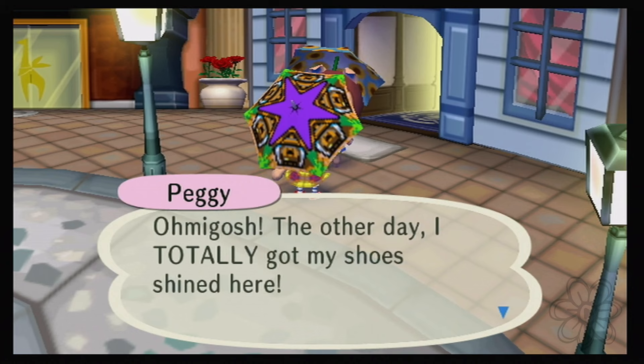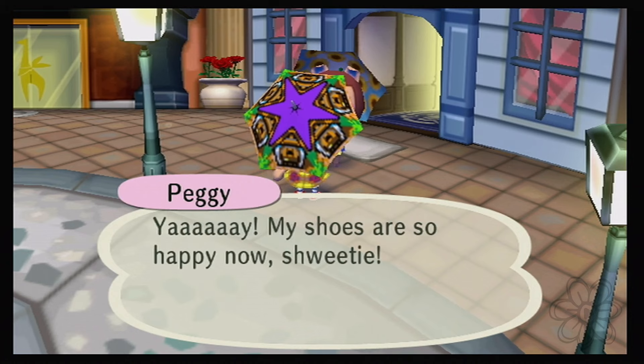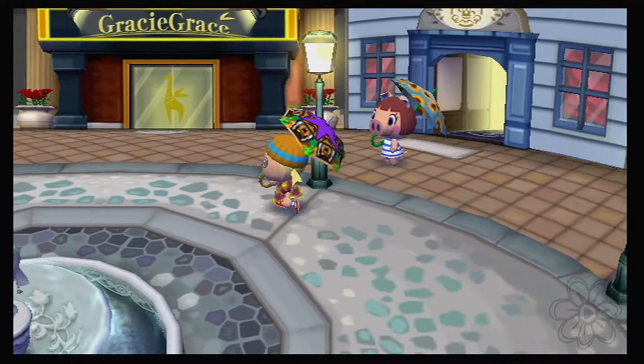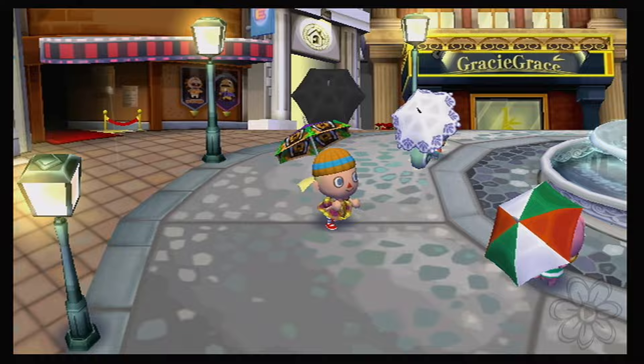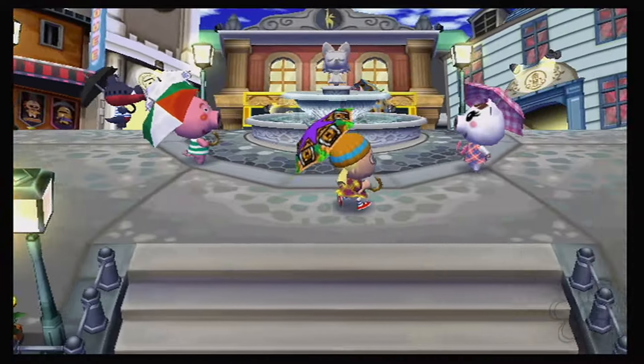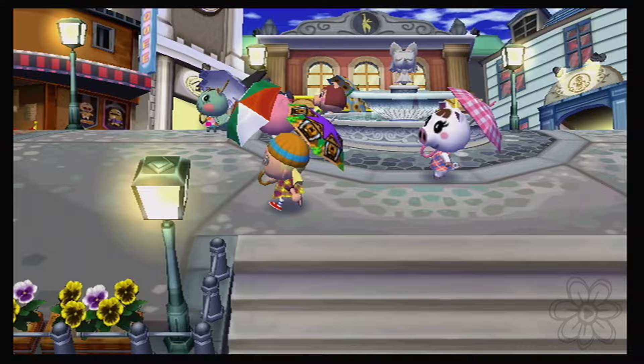Everybody's got their umbrellas here, not because of the sun but because of the rain. 'I put on my Sunday best to try and impress everyone here, but I'm still afraid everyone can tell I'm just a small town girl.' There's always a small town girl walking around the plaza here. Peggy, what are you doing? Lucky's shoes got shined here — we should try to get Kara's shoes done one day.